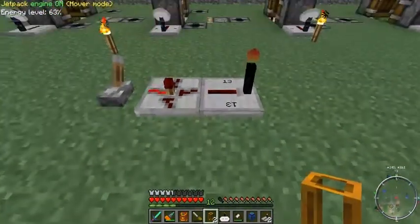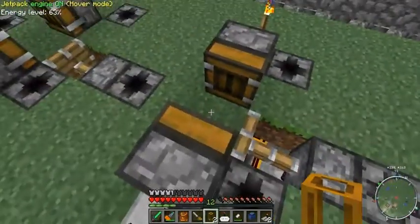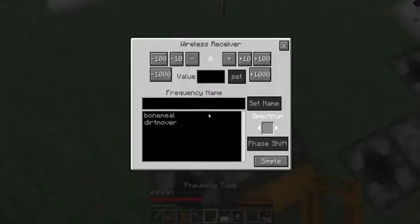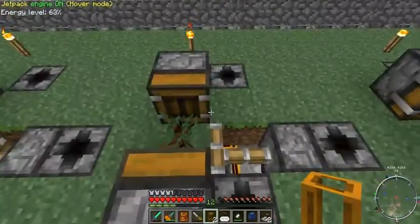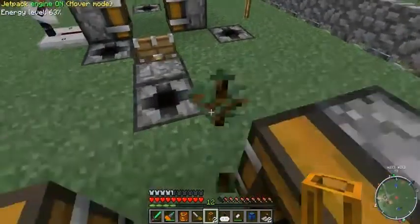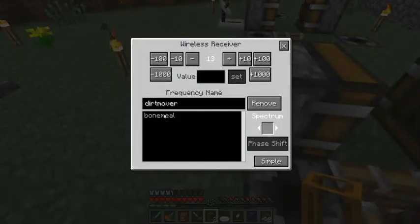I set up a wireless transmitter hooked up to a knot gate, and this lever is currently turned on — we'll turn it off — and that moves the dirt in front of the two deployers. Let's take the remote control. Bone meal was frequency 14, dirt mover was frequency 13. Something went wrong — okay, got it back, good.